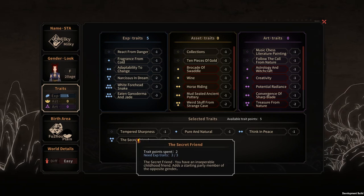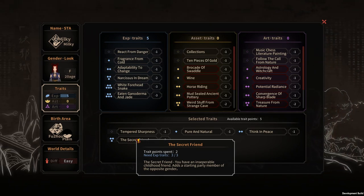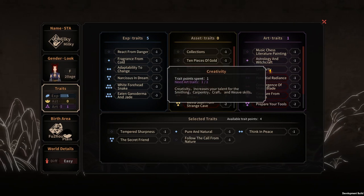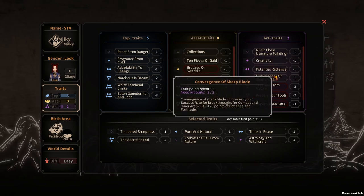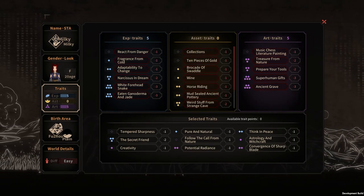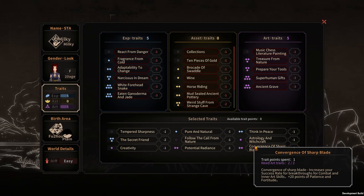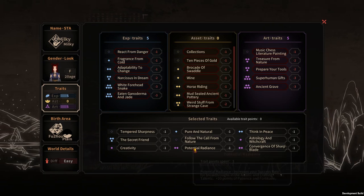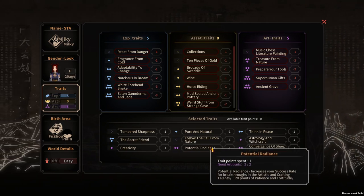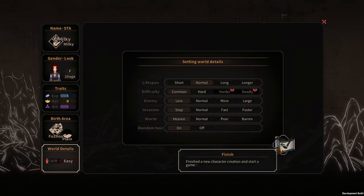The most important trait is Secret Friend — once you select it, you'll have an inseparable childhood friend added as a starting party member of the opposite gender, who will usually become your wife. So you're born with a potential wife! We also need Call from Nature, Astrology, Witchcraft, Creativity, Potential Radiance, and Convergence of Sharp Blade. Since we're going with a sword sect, we want traits that help with crafting swords. Potential Radiance is also really important because we'll need to make breakthroughs.